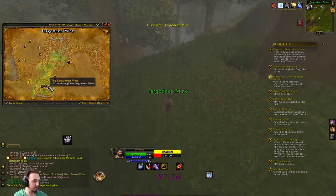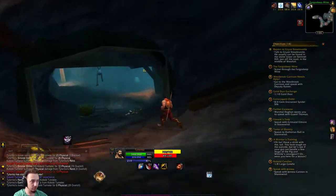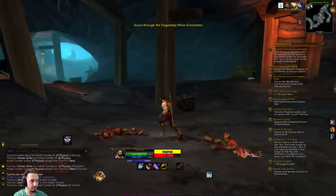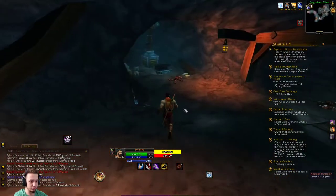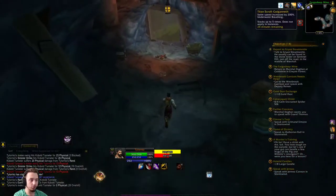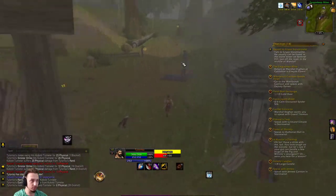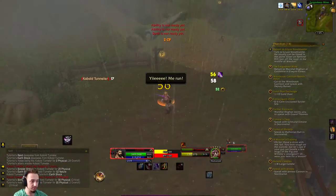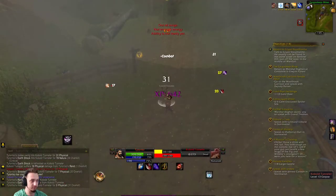We're heading to the Fargodeep Mine for some quests. We made it into the cave — looks like someone was just in here killing everything. We completed the quest objective. A nice thing about the quests is they scale, so even though I'm level 13 and these quests are probably tuned for under level 10, I'm still getting relevant XP. There are also world buffs people put up with different scrolls — extra XP, swim speed, water breathing, and more. The swim speed one is great before you can afford a mount.